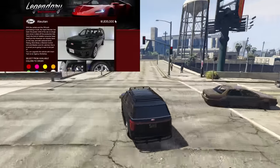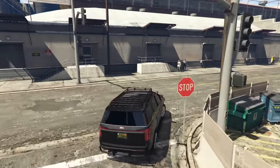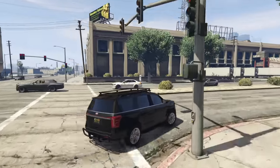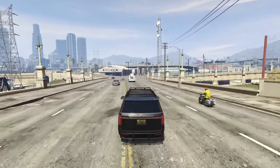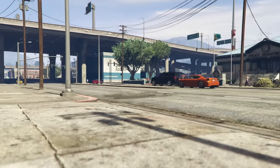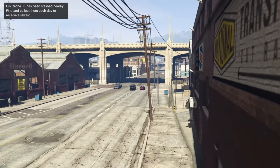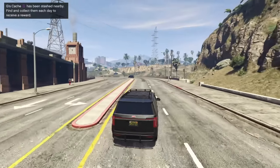At number eight we have the Vapid Illusion, coming in at $1,835,000. The Illusion is pretty new, based off the Ford Expedition with elements of the Ford Explorer as well. It's not that fast in a straight line, but what it lacks in speed is made up for by its Imani tech capabilities — armor plating, a missile lock-on jammer, and an oil slick proximity mine dropper. It can only take about four RPGs, but it is decent in the corners and off-road.